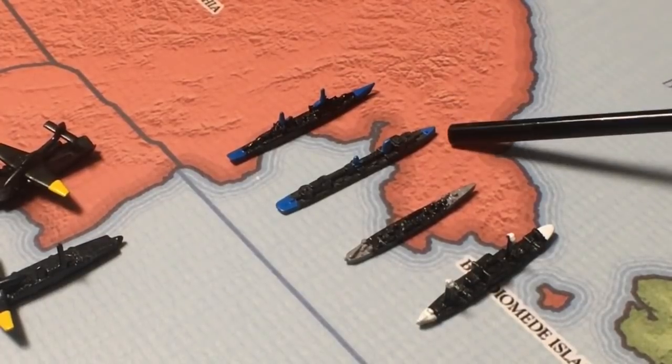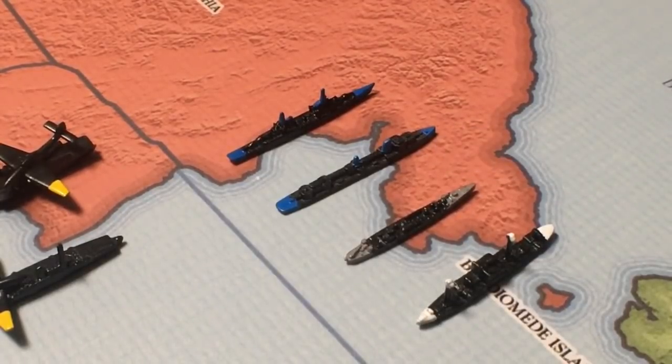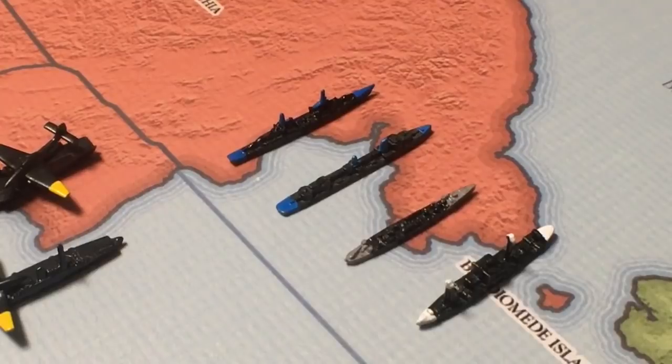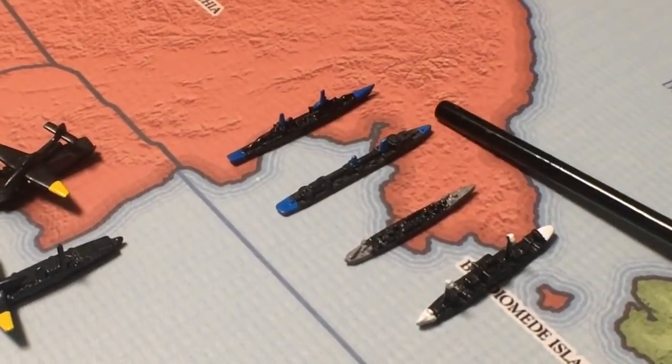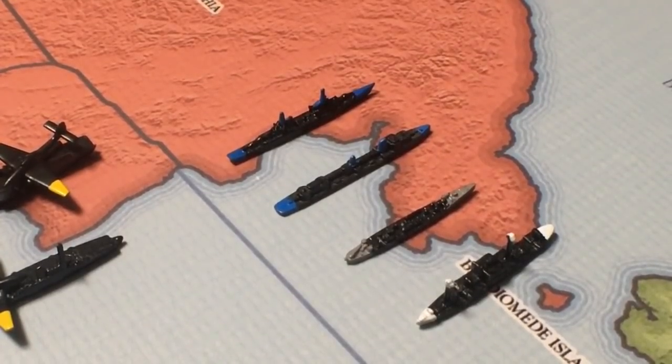Destroyers were among the highest casualties in the war in World War II because of how valuable they were — they weren't just the mosquitoes on the side of the buffalo, they were something worth going after, so they became high casualties. Most of the destroyers that you buy will just be in Axis and Allies because you get lots of them there. This one here is from War Plan Z — the only difference is this has attack five, defense four versus the regular's attack four, defense four. You're going to be able to get those.